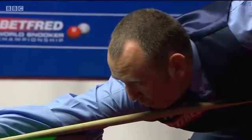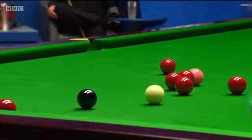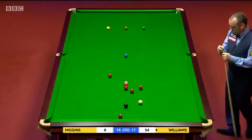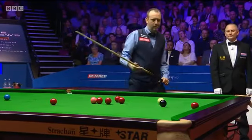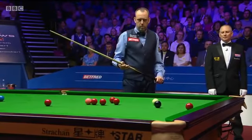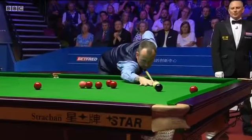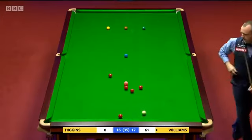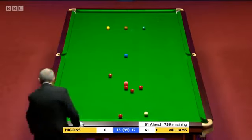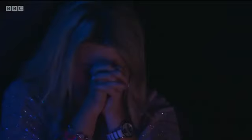He's got to strike this well, screw him back for the black — and he struck it beautifully, 53. The smoothest silk, that one; there was no jabbing. But he's not got the great angle on the black, and he doesn't really want to play for the red along the top cushion because it's missable. But has he any other option? No — he's having to play for the tricky red. This red and a black, and John Higgins will need a snooker.